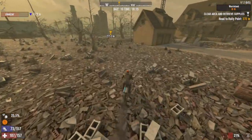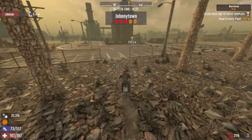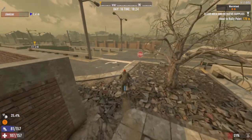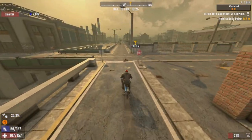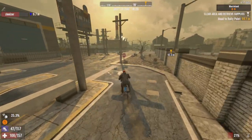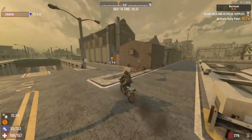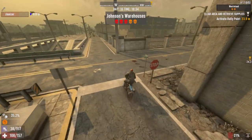Riding through the wasteland with a vehicle - if you're not careful it'll basically wipe out the durability of your vehicle in one fell swoop. I'm only a hundred meters out. We're clearing out some warehouses. This is the place we're clearing out - these warehouses to my right. Surprisingly it's only a tier three, not tier four.